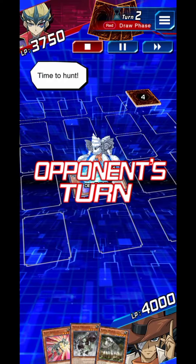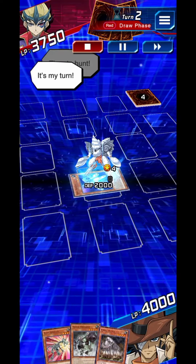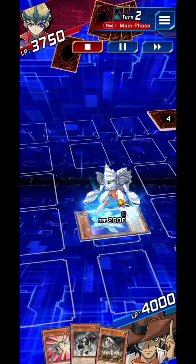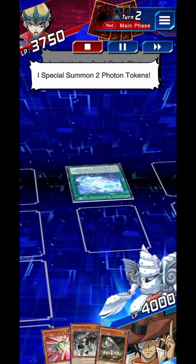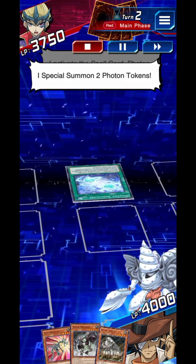You're up. Time to hunt. It's my turn. I draw. I activate the spell card Photon Sanctuary — I special summon two Photon Tokens.